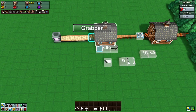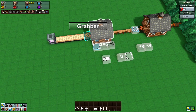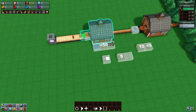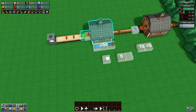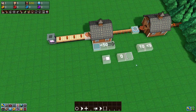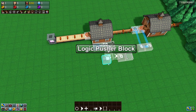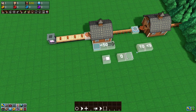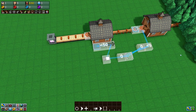There is a small issue: the delay between goods travelling from one barn to the other may cause the logic pusher to trigger more than once. In the example, the pusher fired three times before stabilising, so it reset the counter block to zero three times — meaning it sent 13 goods instead of 10. You can see every time the inventory drops below 50, it re-triggers and sends goods off.